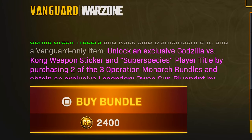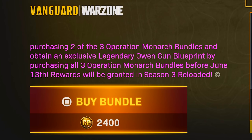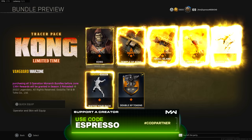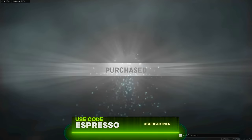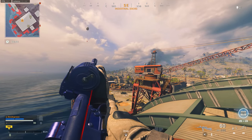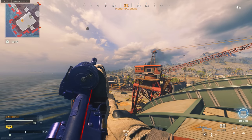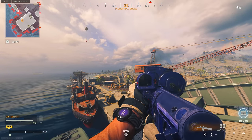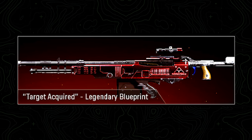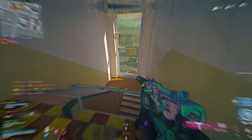Some blueprints were timed but neither free nor earnable — instead tied to bundle purchases during the Godzilla versus Kong and Terminator events. Purchasing all bundles in those events (three and two respectively, costing roughly $60 and $40 each) granted bonus blueprints. These include the Apex Phase Rifle for the Owen Gun and the Target Acquired for the Whitley. Not only are they timed and expensive, but redemption has been bugged for several months, meaning many who bought in still may not have them.